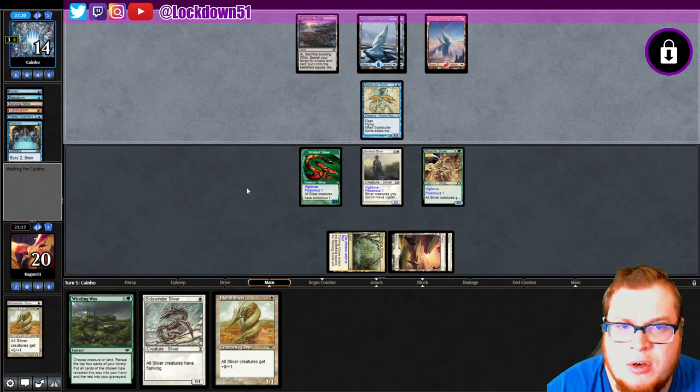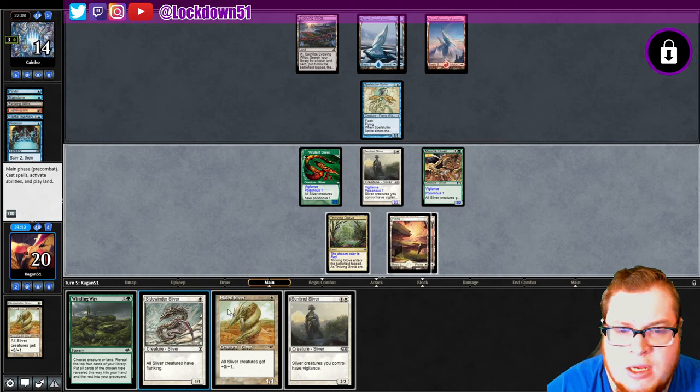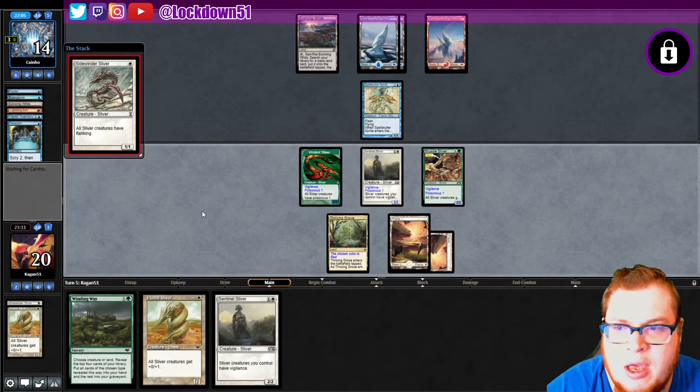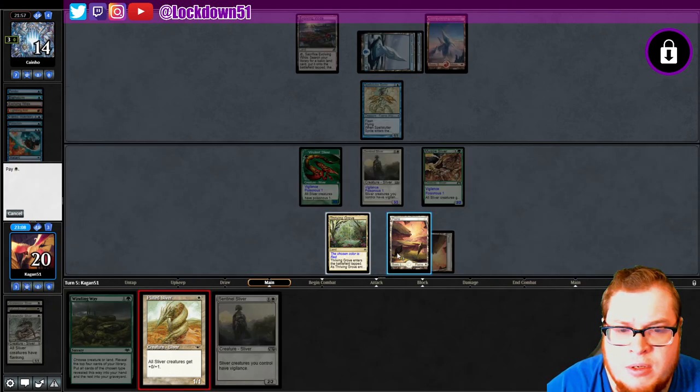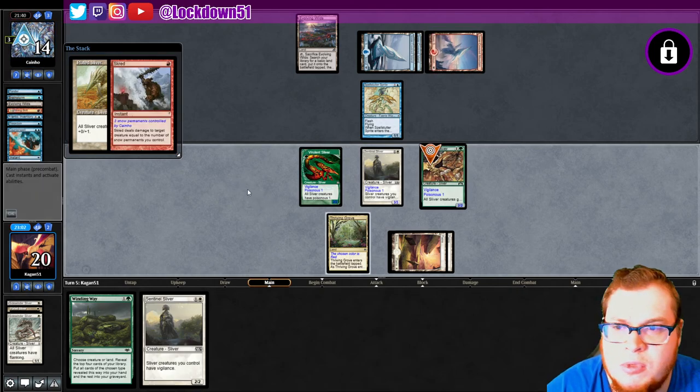Evolving Wilds — could get another mountain probably. They are just going to hold up everything. Another sentinel, don't really need that. Let's try to play a sidewinder — see if they want to counter it, bait it, and then try to get out a plated. Looks like they are going to counter it with a counterspell. Let's just go plated. They might kill our lord here — do they have the removal for our lord? They do, with the scred.